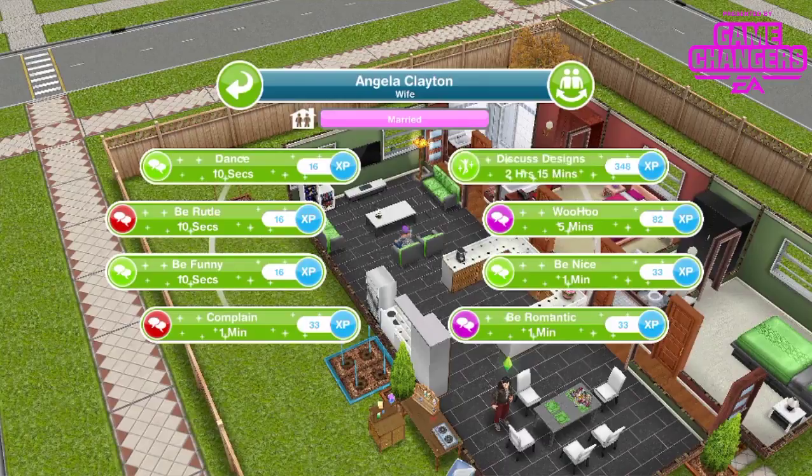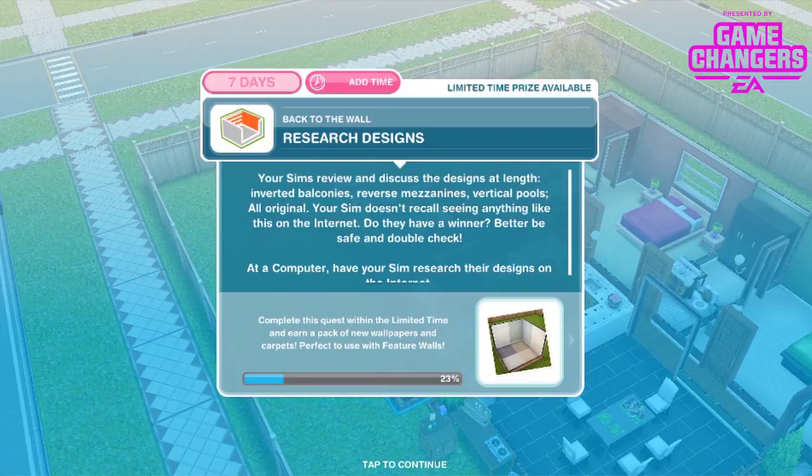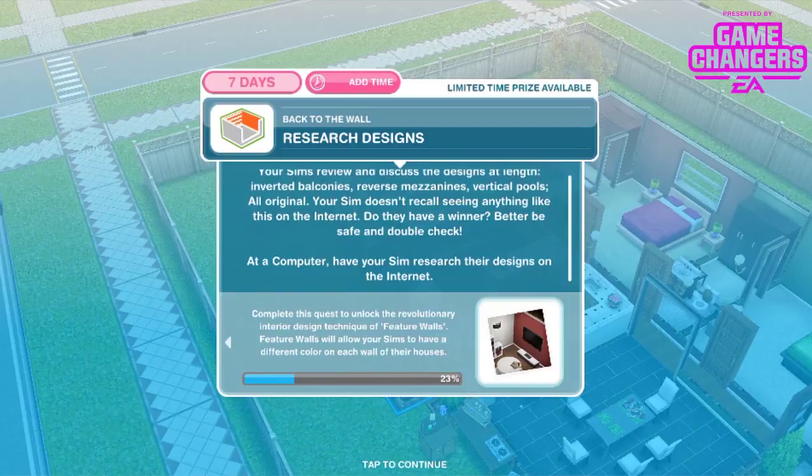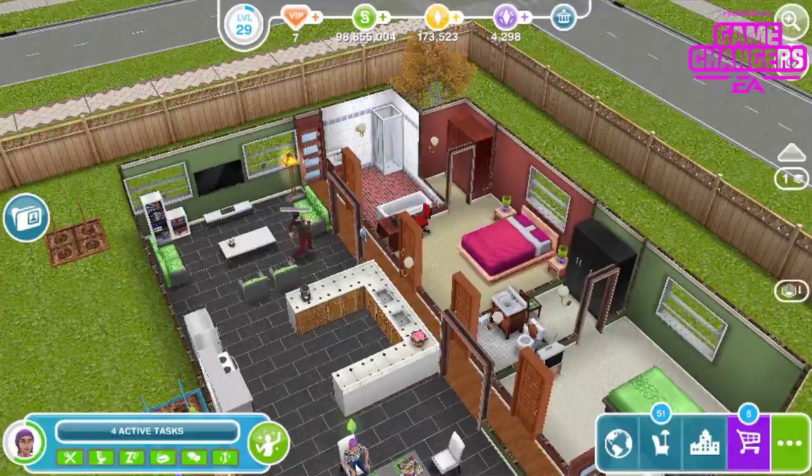Your sims review and discuss their designs at length — inverted balconies, reverse mezzanines, vertical pools, all original. Your sim doesn't recall seeing anything like this on the internet. Better be safe and double check. At a computer, have your sim research their design on the internet to check no one has done this before — 2 hours and 20 minutes. All the ideas already exist on the internet? All of them? What hope does your sim have now?